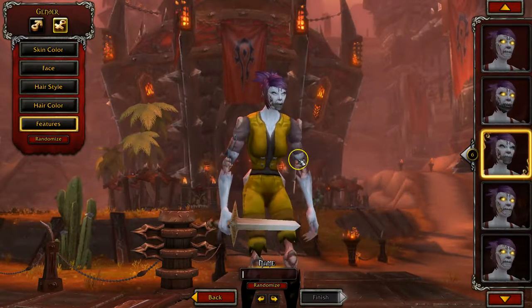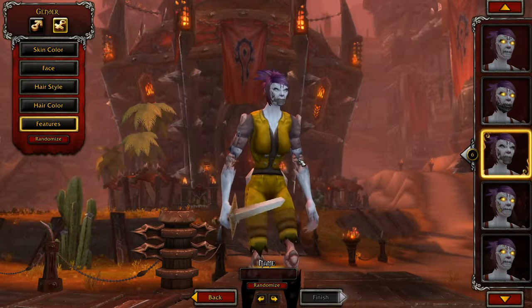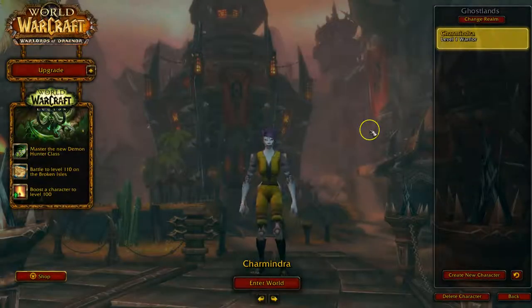Now you want to pick a name. A lot of people get pretty hung up on this — you don't want to pick something stupid. Something mystical or magical works well. I've been thinking about it and I'm going to name her Sharmendra. I'm going to see if that's available. Type in the name, click Finish — and it's available! Awesome.